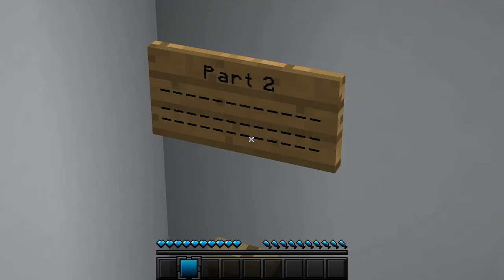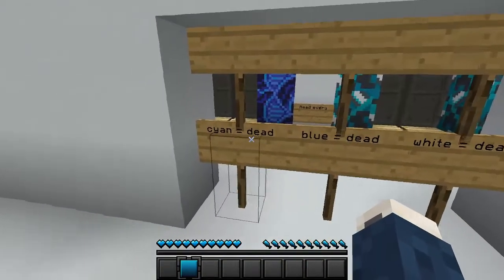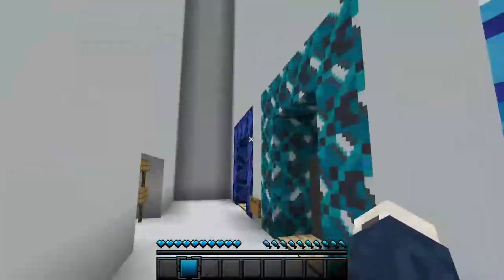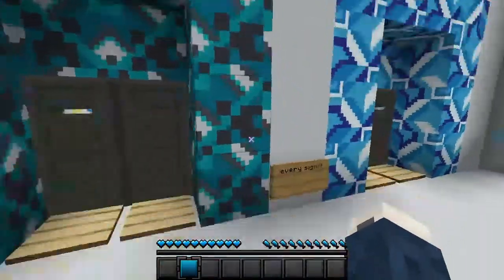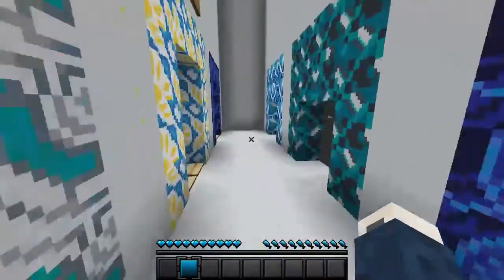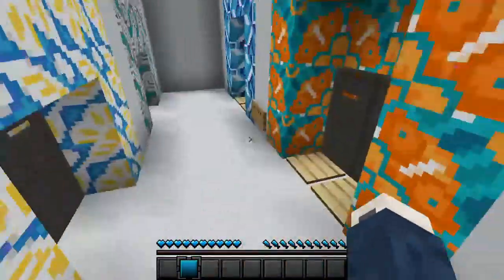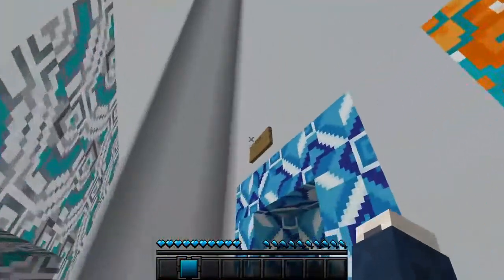Here we go, part two. Now these signs say: cyan is equal to dead, blue is equal to dead, and white is equal to dead. This is really just a test of if you know what each terracotta is. This one is blue. This one is cyan, and this one is light blue. So light blue is safe. Next, we've got blue is safe — so this here is gray, this is white, and this is dark blue, and it is safe because this is blue.